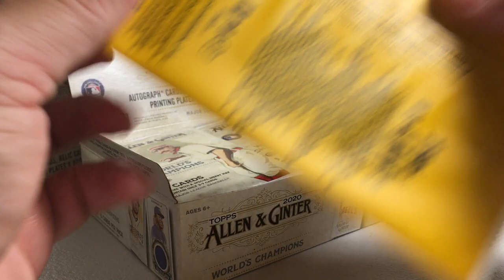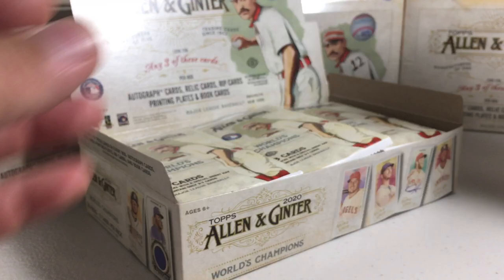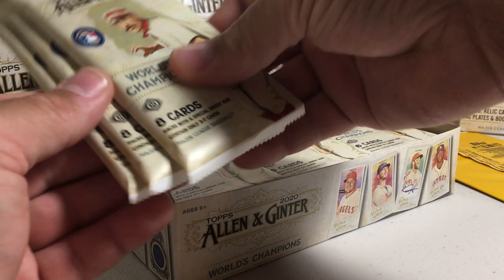It's not a rip card. It's thin. It is Cody Bellinger box topper. It seems like sometimes the hits are on top and sometimes they're not, so let's just check them off just in case. We've got odds. I probably jinxed myself and this is going to be a three relic box. I realize that now. I should have just been quiet.